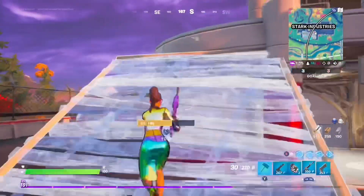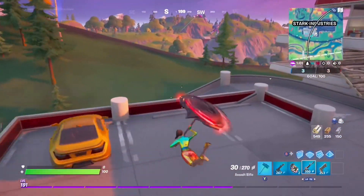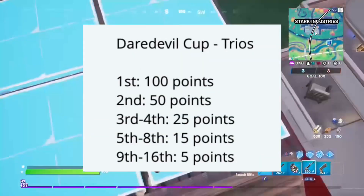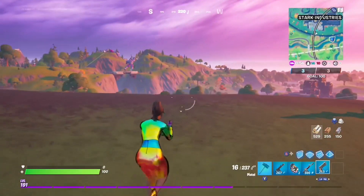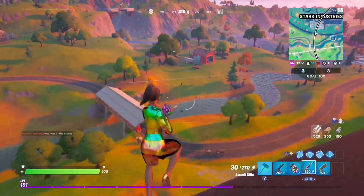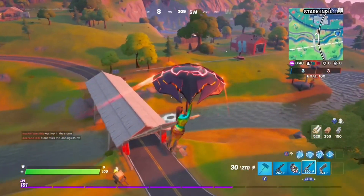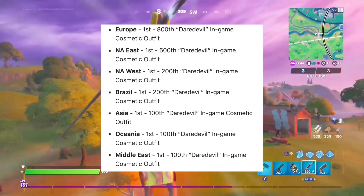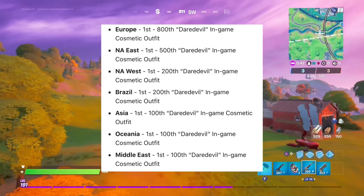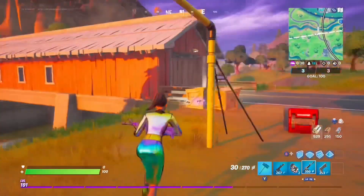The point system is on screen right now. The placements are top 500 for NA East, top 200 for NA West, European, and top 200 for every other region. If that's incorrect, the right placements will pop up on screen.